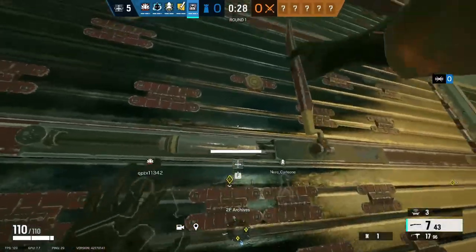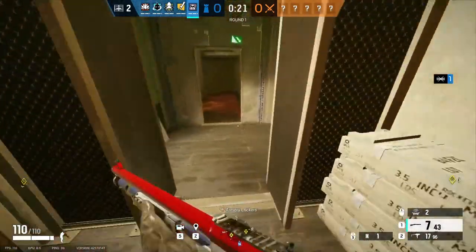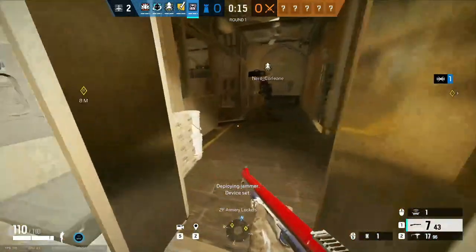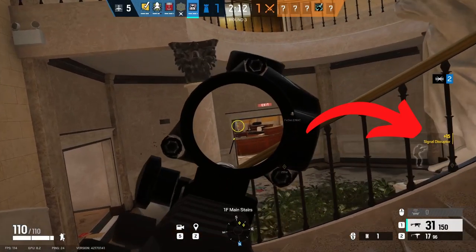However, just note that not all of the wall will be jammed, so it is very easy for Fuse to place cluster charges on a wall and destroy your Wi-Fi routers that way. Alongside jamming drones, Mute Jammers disable and prevent a lot of attacker gadgets from being used. You will know that your Mute Jammers have jammed something by the point pop-up on the right-hand side of your screen.